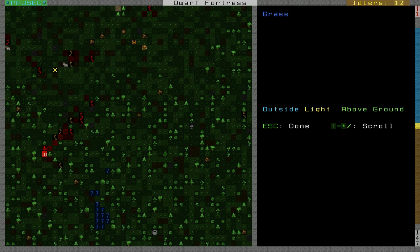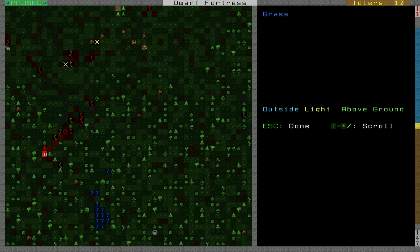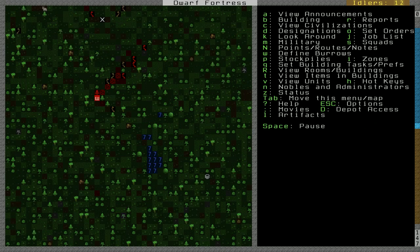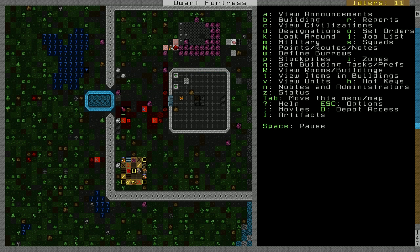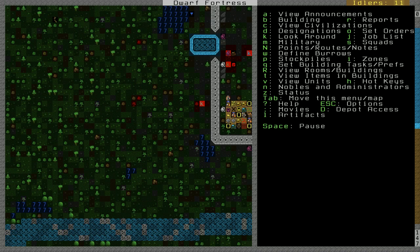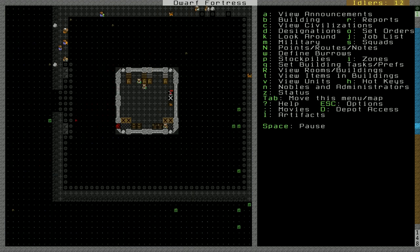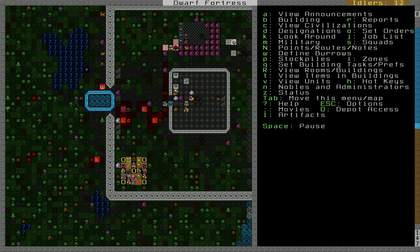It looks like a wolf has been slain, and another one's lying on the grass getting shot up, which is good because they will attack dwarves — might as well clean them up. We'll get some trading going on while our fortress is being constructed here, and we'll go from there.